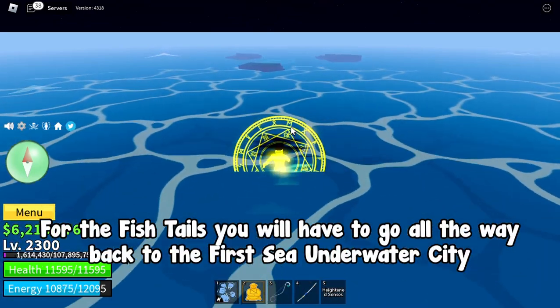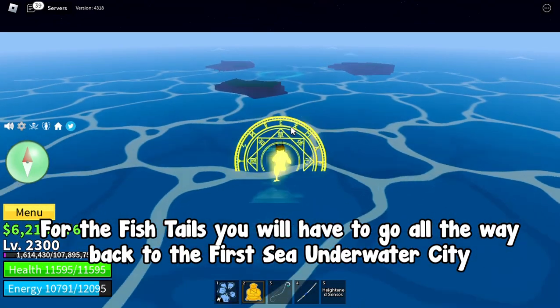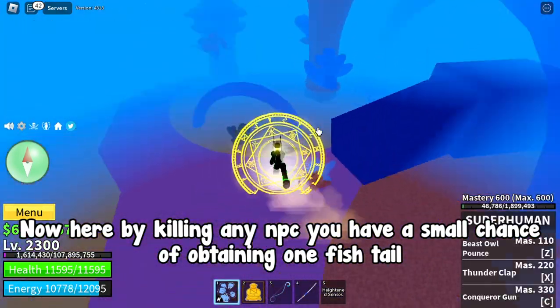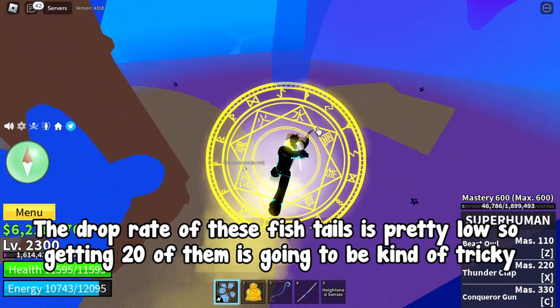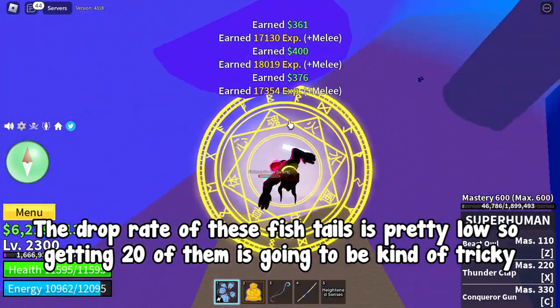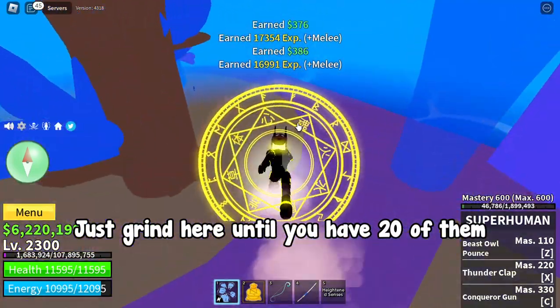All of these are drops from certain NPCs. For the fish tails, you will have to go all the way back to the first sea underwater city. By killing any NPC there, you have a small chance of obtaining one fish tail. The drop rate is pretty low, so getting 20 of them is going to be kind of tricky — just grind here until you have 20.